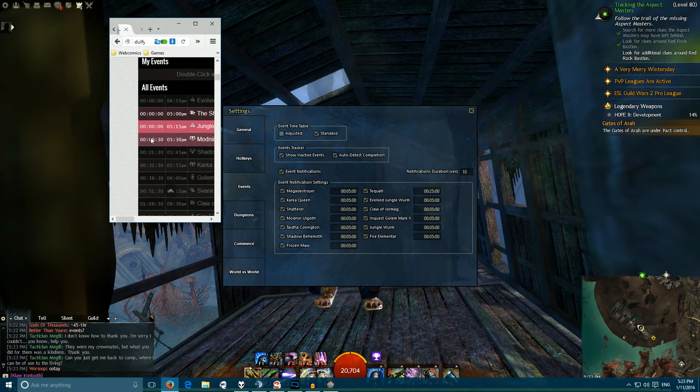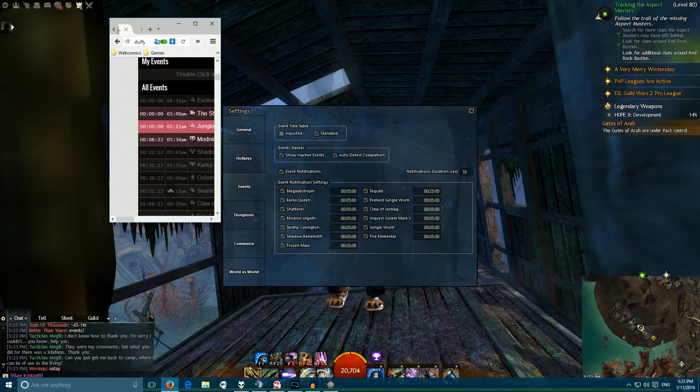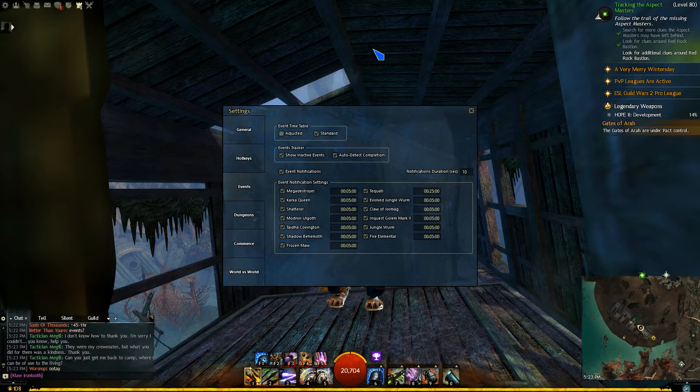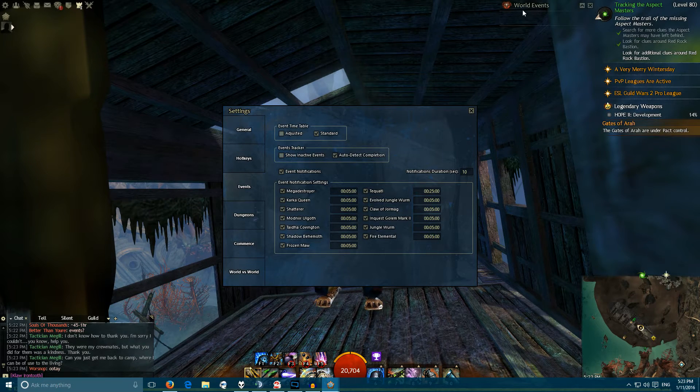If we look at the Shatterer, it says Modnir is in six and a half minutes, and the Delphi tracker also says Modnir six and a half minutes. Nice and easy way to demonstrate that. The inactive events are just stuff that's not currently going on. If it's green, it's active; if it's white, it's inactive and upcoming.